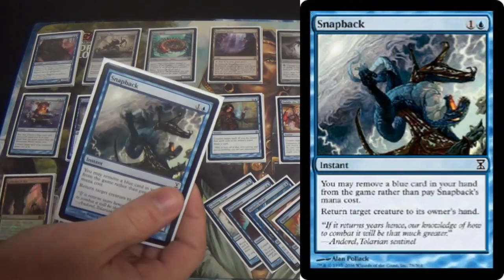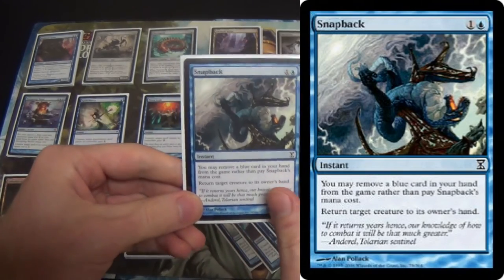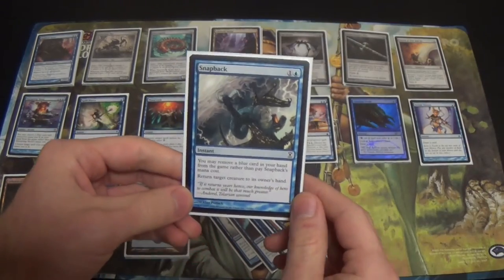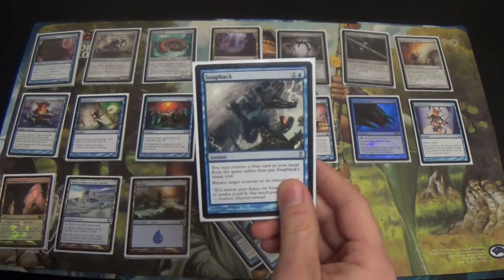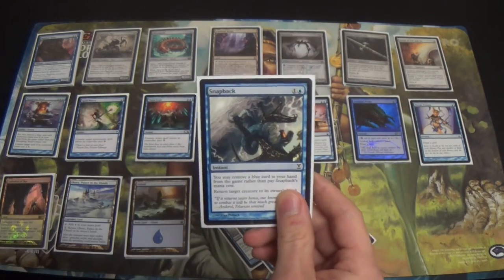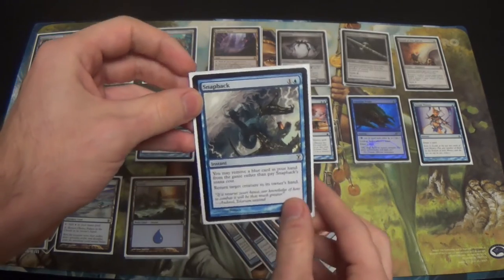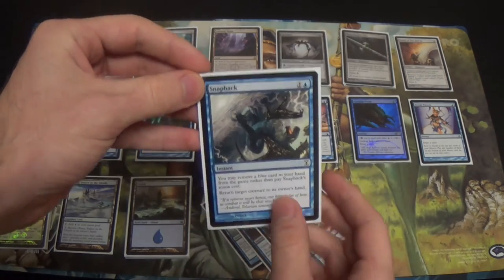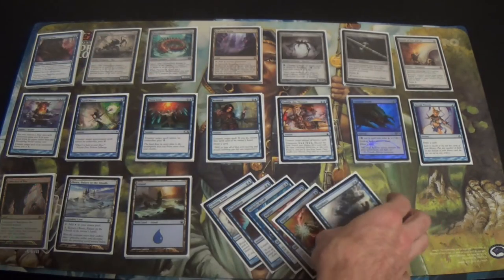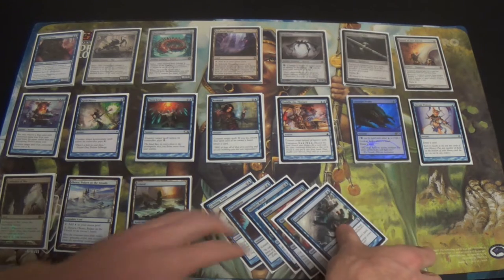A single Snapback. I love pitch spells. It feels a little bit like Daze — it's two mana, or it's free if you pitch a card. Maybe this is what happens when Unsummon, Force of Will, and Daze get together.